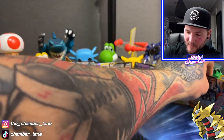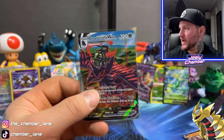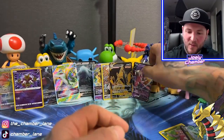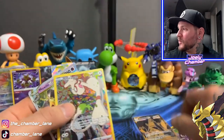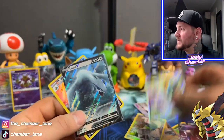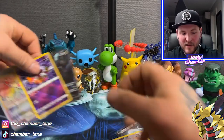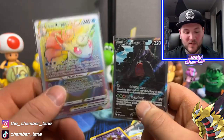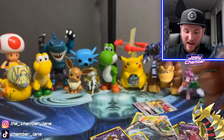Let's do a recap. We got Ursaluna V, the Druddigon Trainer Gallery, the Corvinight VMAX — that's a sick card. Radiant Serena, Superior V, Mawile V, Duraludon VMAX Gold card, the Smeargle Trainer Gallery, the Mawile V-Star, Superior V-Star, the Lugia V — the first Lugia I've pulled from the set. The Milotic Trainer Gallery, another Radiant Alakazam. And the two bangers: the Regidrago V alt-art, and the Vulpix V-Star rainbow — my number one chase card. So I am pumped. Pumped about the alt-art too.